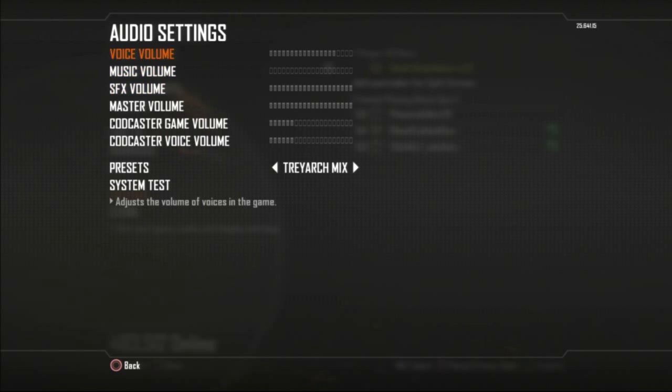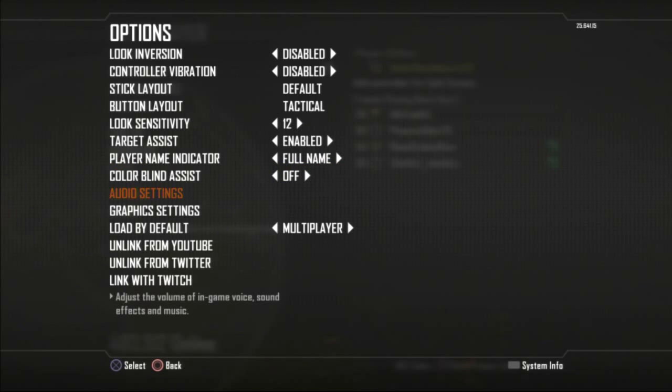For voice volume, I don't want to hear people talking as loud, so I lower that a little bit so that when people have their mics on they're a little quieter. I also recommend changing your preset if you're going to have headphones on — there's a mix preset specifically for headphones. You can also set the game to load multiplayer by default so you don't have to go through the whole menu to choose it.